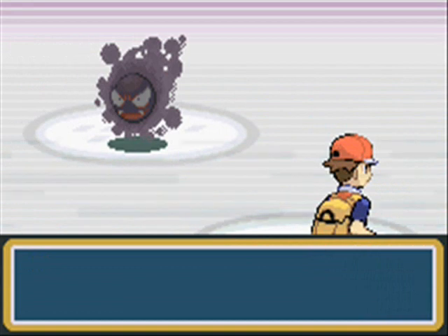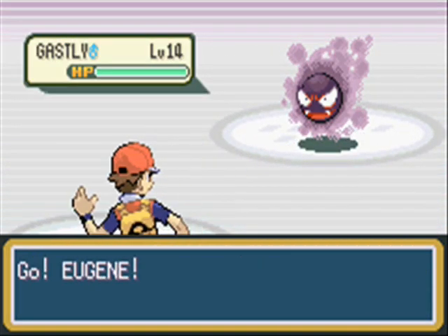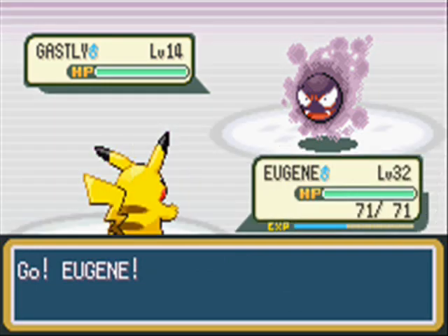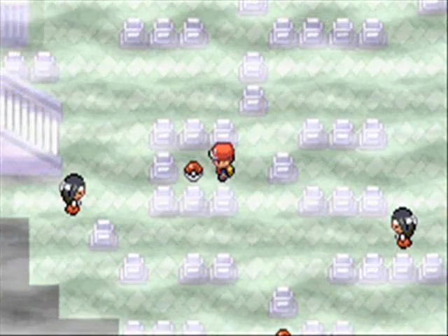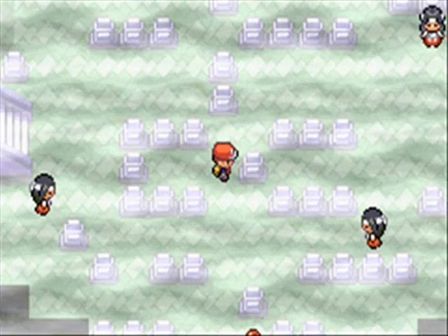I just ran into a random battle. If you tried going through this tower before without the Silkscope, everything you would run into would be an unidentified ghost, and you cannot attack it or do anything to it. All you can hear is just the Pokemon cry, and that's it.